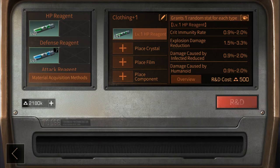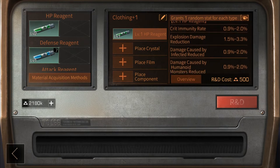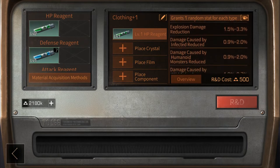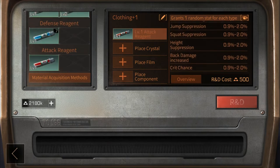These bonuses can stack if the same reagent is placed across different upgrades on your equipment. HP reagents give the player enhanced crit immunity rate, lowering the chances that an opponent will land a critical hit. Explosion damage reduction reduces damage from explosions — get it for the GL spammers. The remaining stats basically just reduce damage from different types of mobs.